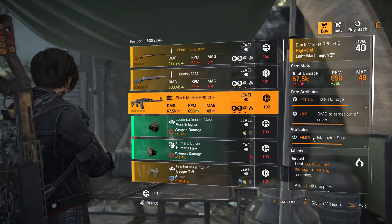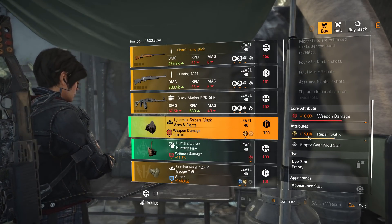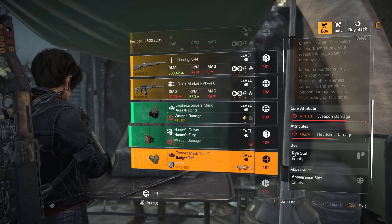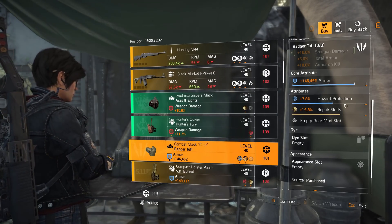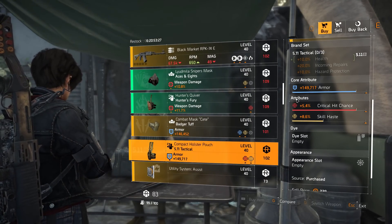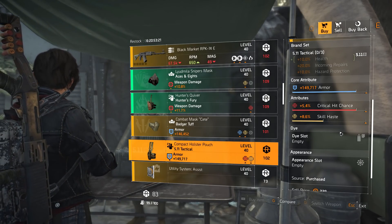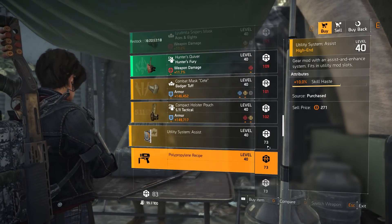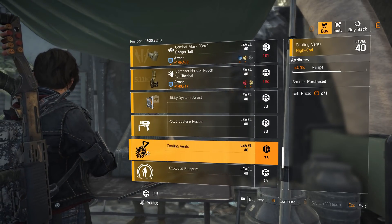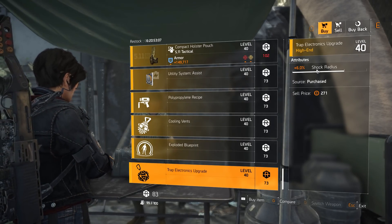An Aces and Eights mask with 10.8% weapon damage and 15% repair skill. Hunter Fury holster with 11.7% weapon damage and 6.2% headshot damage. Badger Tuff mask with 146,452 armor, 7.8% hazard protection, and 15.8% repair skill. 5.11 holster with 149,717 armor, 5.4% crit chance, and 8.6% skill haste. Mods: utility system mod at 10% skill haste, chem launcher mod at 5.8% skill haste, hive mod at 4% range, pulse mod at 5% skill haste, trap mod at 6% shock radiance. That's DC East.